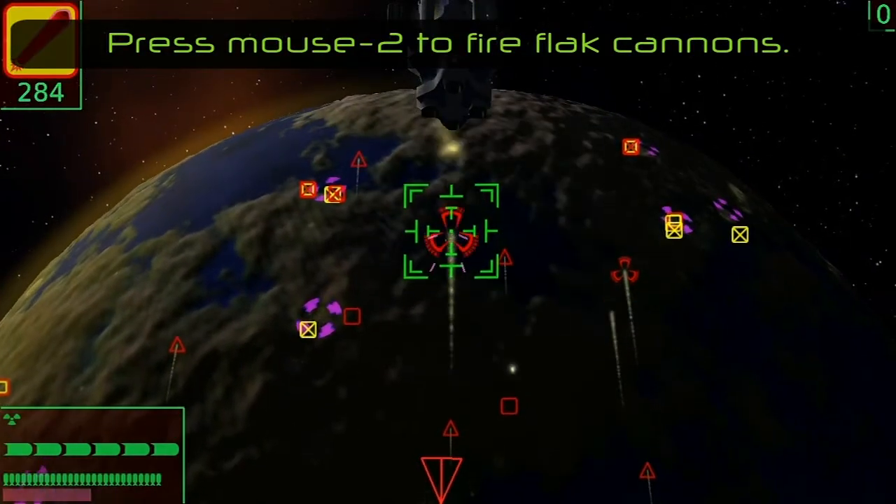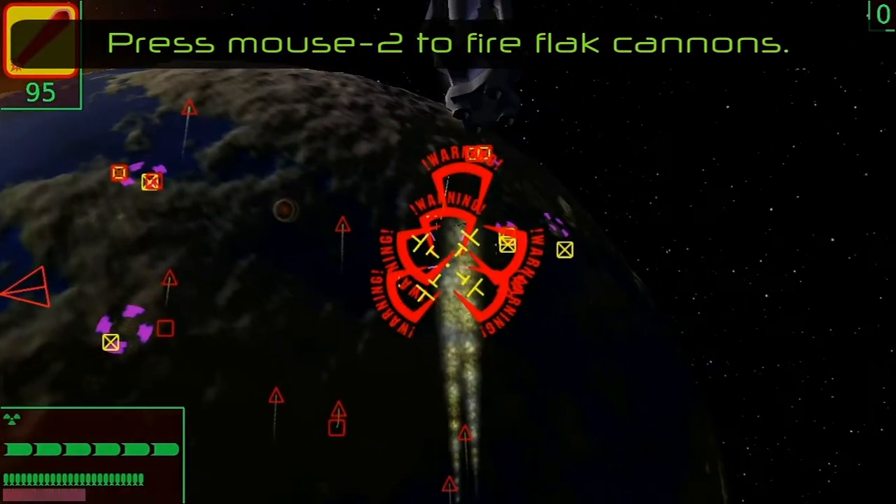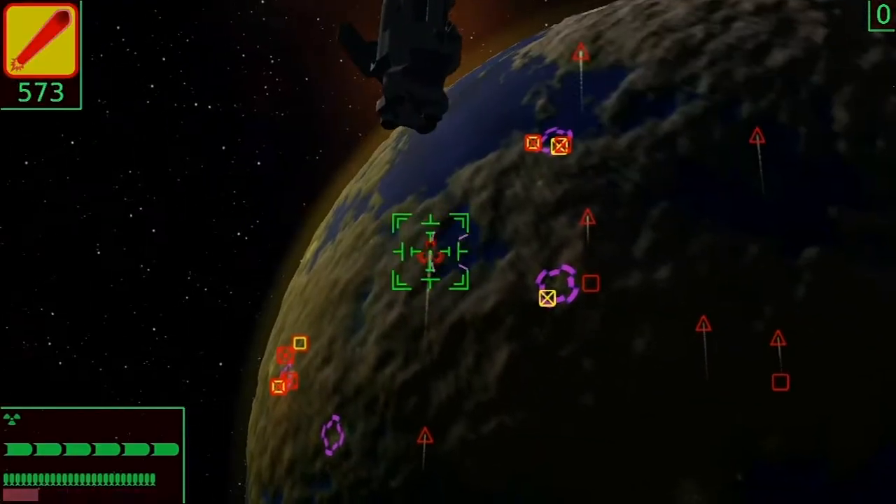However, the railgun reloads slowly and is best spared for offense. It is faster, while less secure, to shoot down incoming fire with your flag cannons.